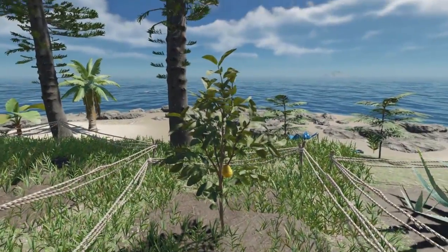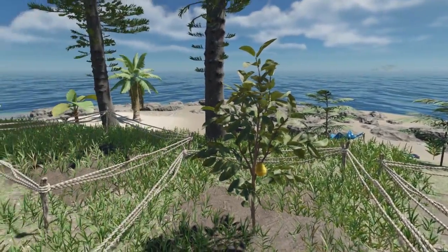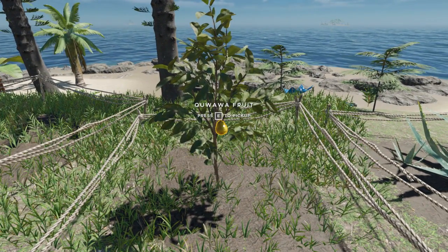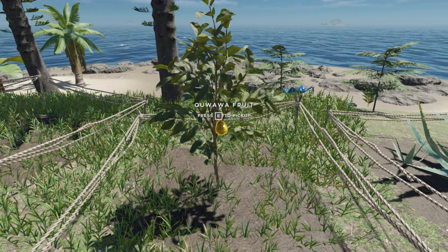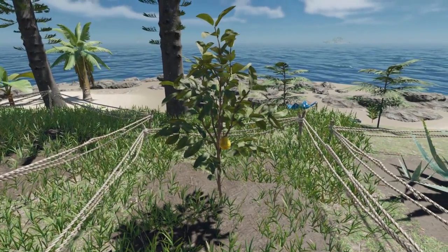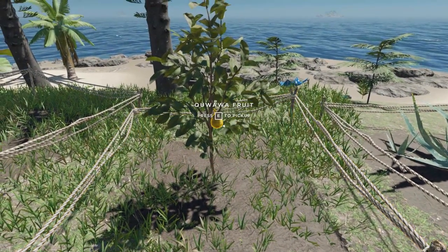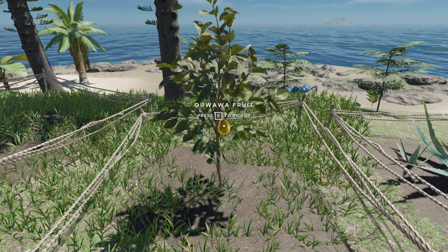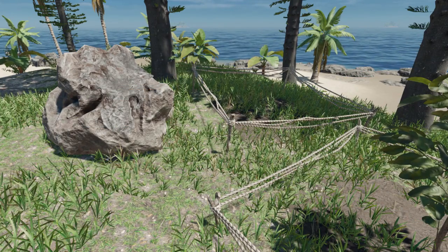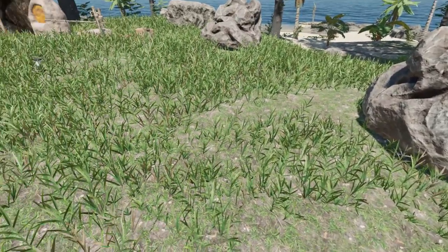The next way of getting water is the Kiwawa fruit. You'll find these trees on some islands — not every island will have them. When you find them, make sure you have at least a need for one food and one water, because they're not great to transport — they will spoil. I always keep track of the first island I find one on. I've built some farming plots, covered in my farming tutorial linked below, so I plant one to have a replenishable source. If you're really desperate, go ahead and pick and eat it — you get one food and one water.